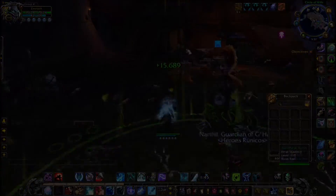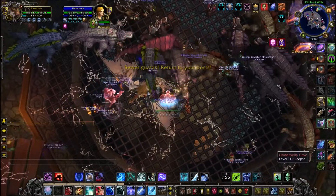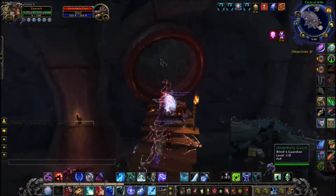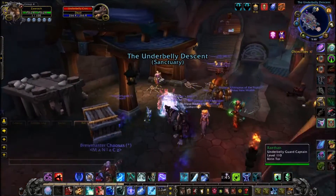A very important thing to note is that you cap at 5,000 Sightless Eyes. So you want to be spending your Sightless Eyes regularly, because if anyone in your group is capped at 5k, it will cause the rest of the group to not be able to loot anymore. So be sure to spend all your coins.